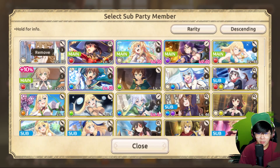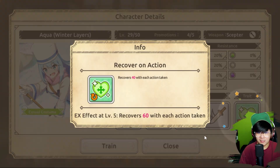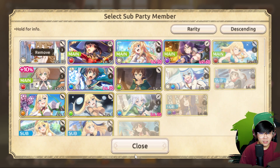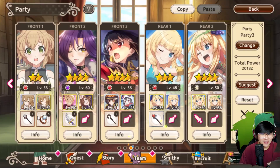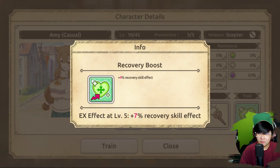Word of advice: don't be an idiot like me and level the wrong trait. There's a stark difference between this one — recovery on action. I actually almost fully promoted her. So as soon as I realized that, I swapped back to a 2-star Amy which gives the correct one. Please be careful guys. It's just so many resources.